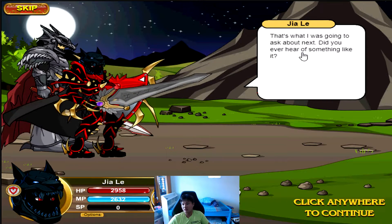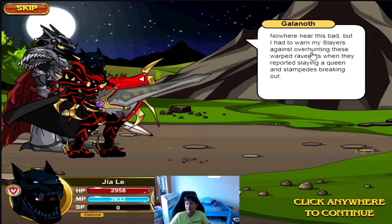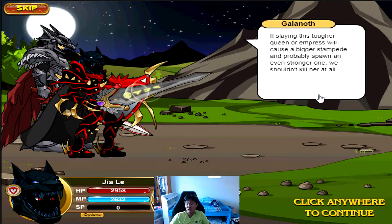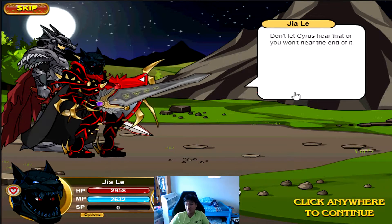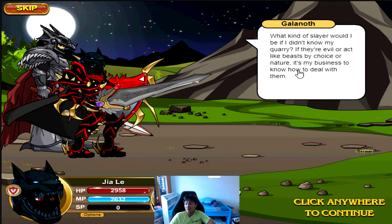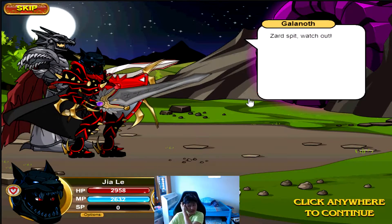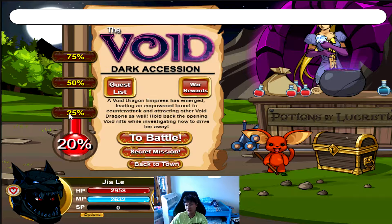New queens don't just magically show up bigger and better — they mutate slowly, and successors are always cautious for a while. One character warns they never ran into anything like this personally. Another recalls warning slayers against over-hunting: when they reported slaying a queen, a stampede would break out. That complicates things — you can't just single out the new brute mother and decapitate the invasion, because slaying this tougher queen or emperor will cause a bigger stampede and probably spawn an even stronger one. You shouldn't kill her at all.